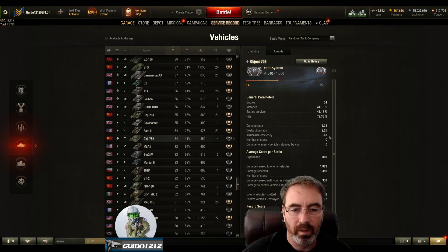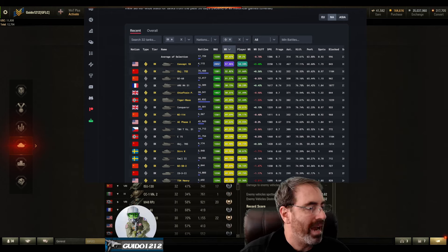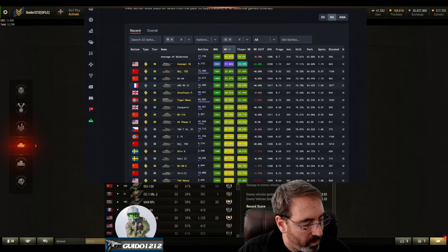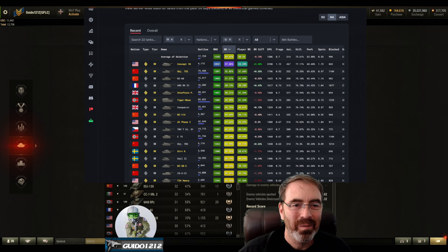My DPG is relatively low. Looking at how the tank is doing overall, 1863 is barely above the average on the server. The average win rate is 52.02%. It's the second best tier 9 heavy tank and also the second best premium tank. Win rate differentials are plus 30.36%, which is pretty good. So it's actually doing really nicely — I don't know what my problem is.